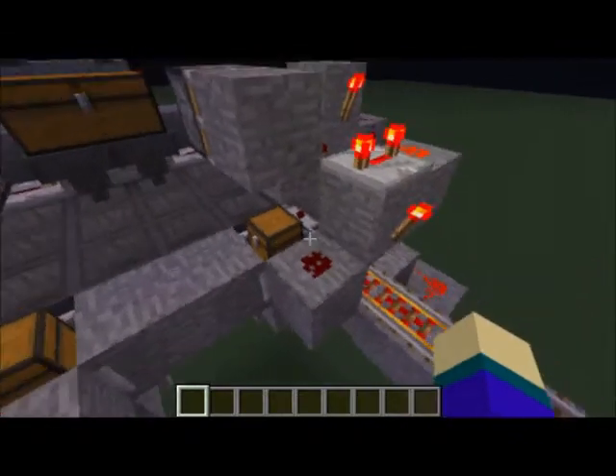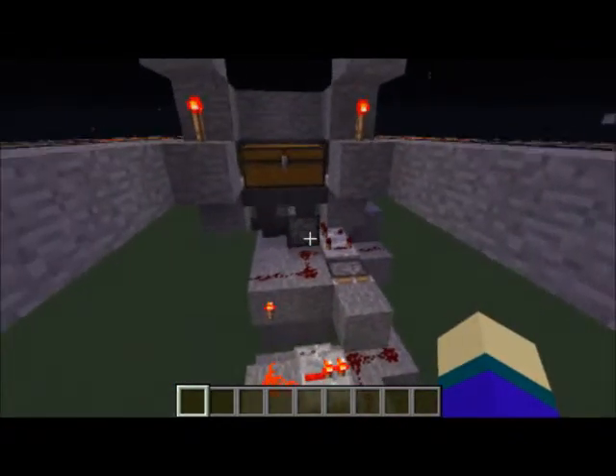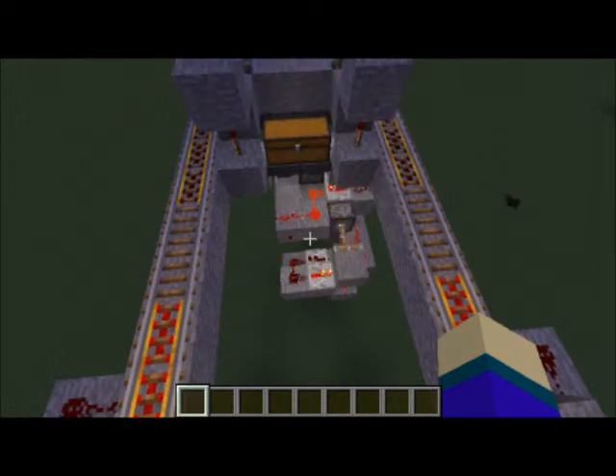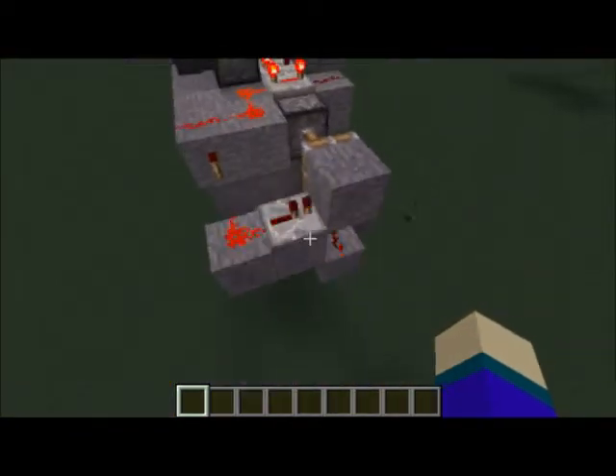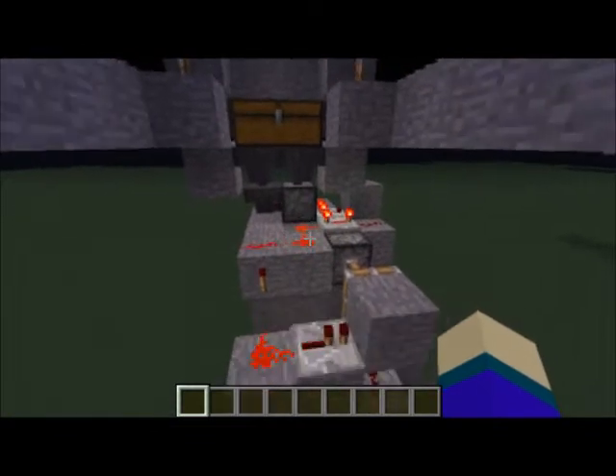On all three machines I also have these little item-destroyer machines. It's just a comparator to a dropper, to a clock that fires the dropper, and then there's lava in there.